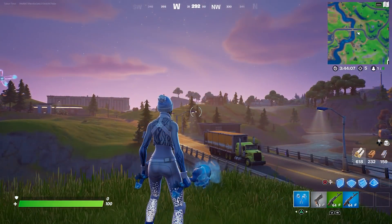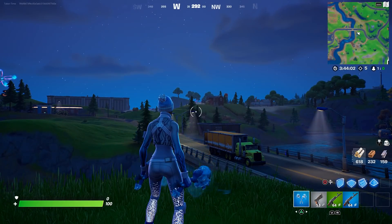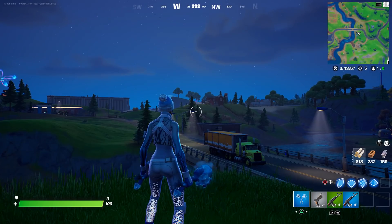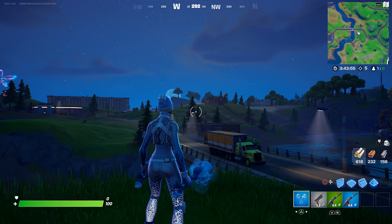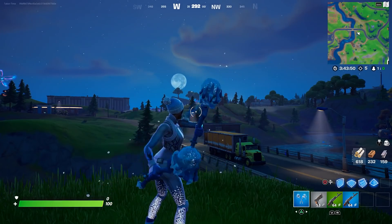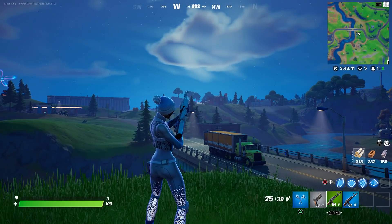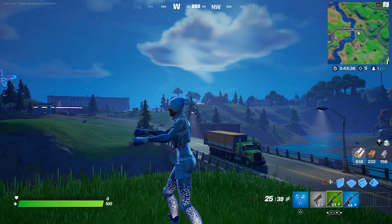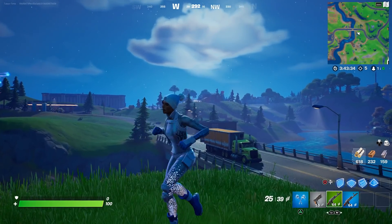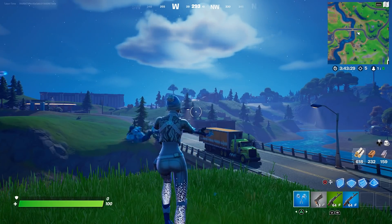Here comes night time — let's see if we glow at all. Her legs definitely stand out more, and so does the blue. Look how nice her bright legs look now! Much like everything else in the game, this skin looks nicer at night. The blue stands out more and her legs illuminate with almost a frosty snow effect — that's pretty neat.